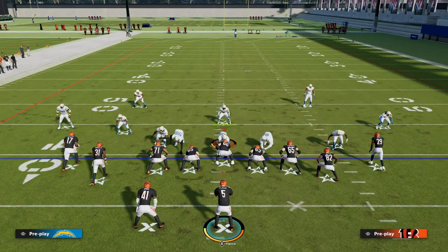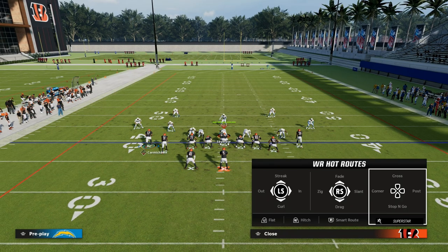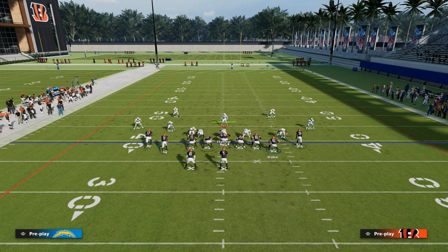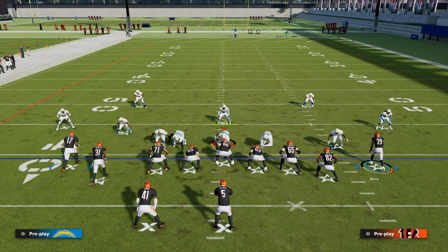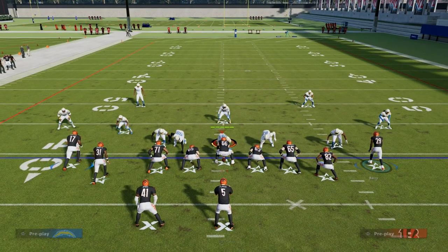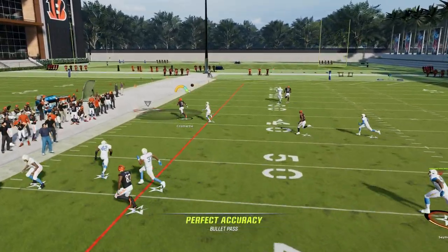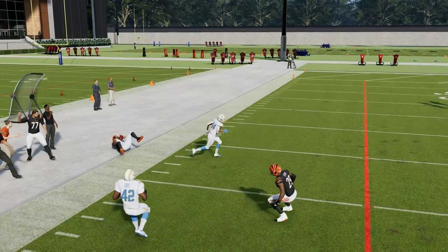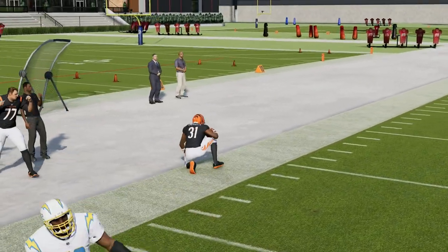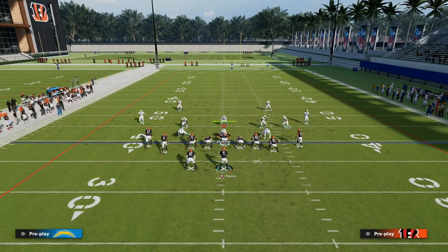The setup for this play is we're going to streak our left side receiver. Then this right side receiver, Eric Berry, we're going to put him on a slot apprentice post route. The really important thing when running this play is to understand the progression system. We want to look to the left really quickly — if we see man coverage, this corner route is one of the best man-beating routes in the entire game. We want to utilize that specific route against man-to-man coverage.